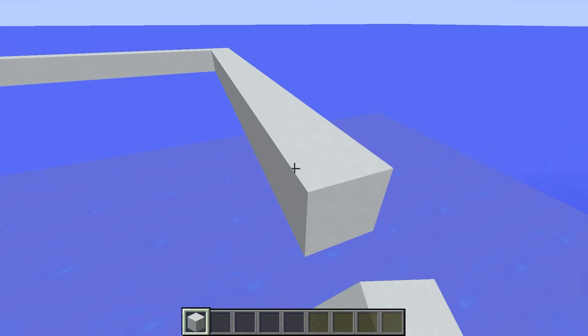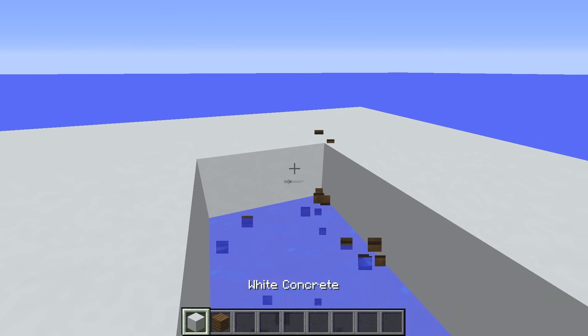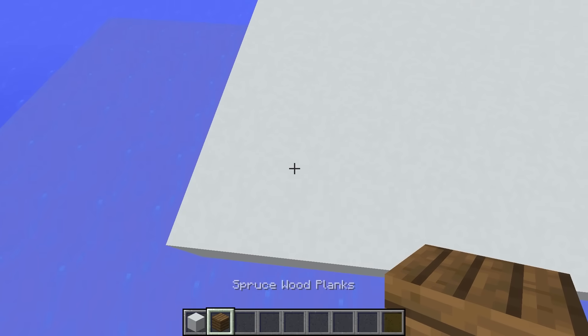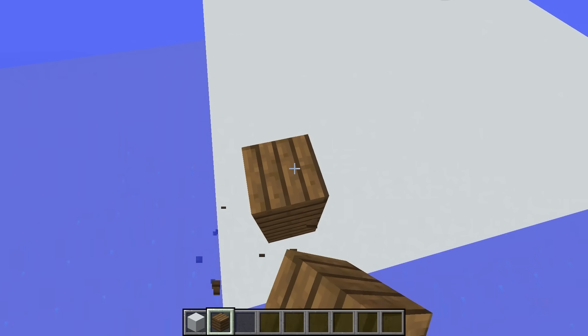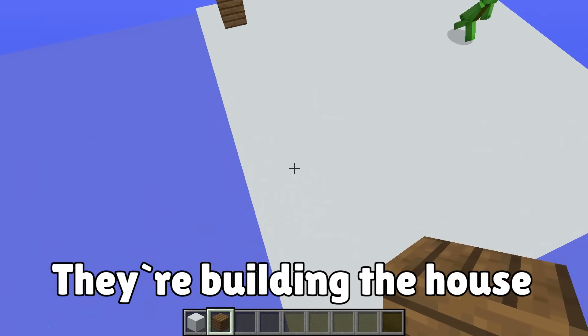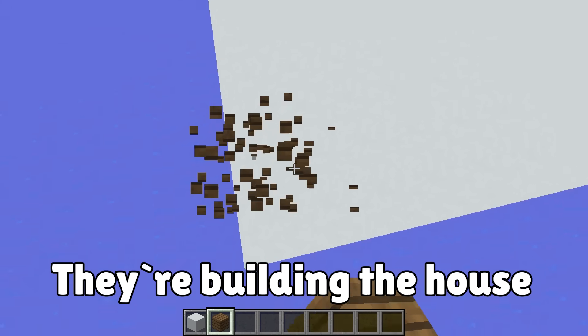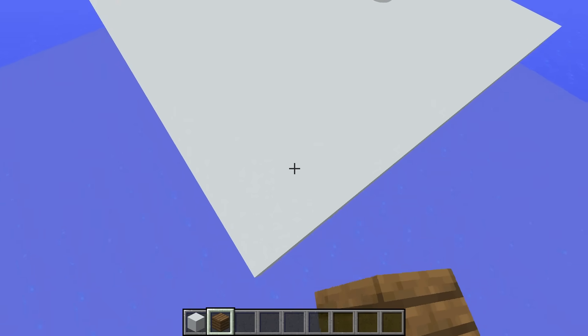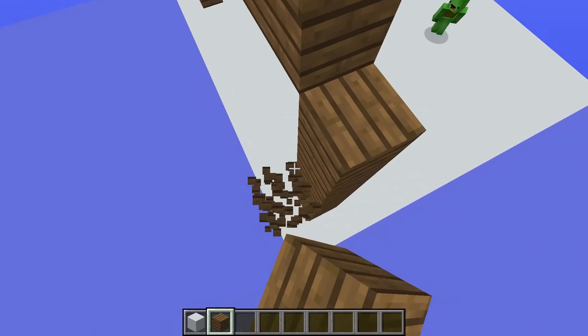Now to fill it in. We're already off to a good start. There! Now that the platform is done, let's start building the house on top. I'll just build it out here, like so. Almost done! That looks like a good size.